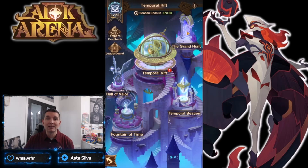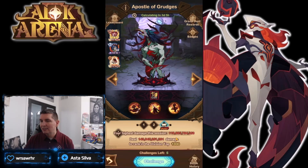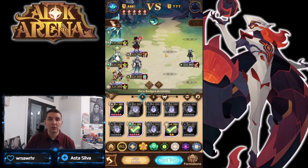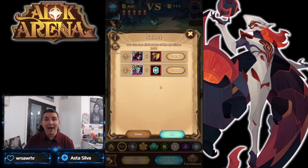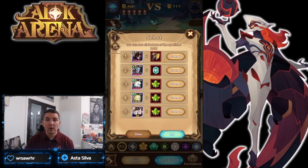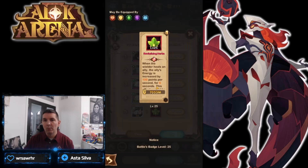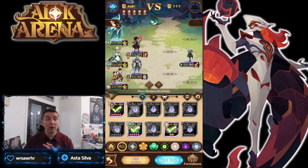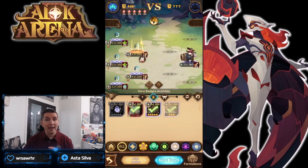The Temporal Rift Grand Hunt is up with a couple days left. I got 119 billion damage and I'm going to show you the formation I ran. Looking at the very first team, it's running Scarlet, Grez, the Awakened version of Solace, Nevy, and the Twins — a lot of healing in that back row. We're running the dragon as the pet. Badges include the hatchet, protective crystal, and rejuvenating herbs, which most support heroes will run.